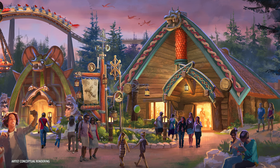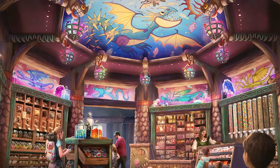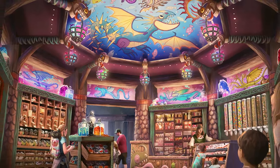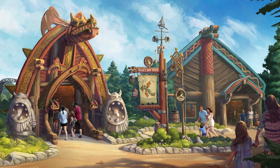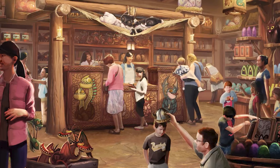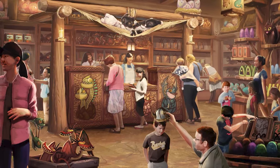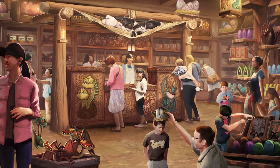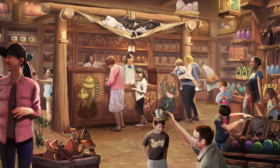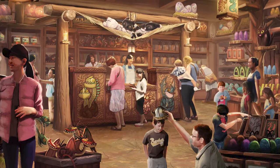On top of food, we got announcements on some of the gift shops in this land. There's Viking Traders: How to Treat Your Dragon, which looks like a candy store with bright colorful murals. Hiccup's Workshop is probably tied to one of the major attractions. And Toothless's Treasures, which looks like it'll have Night Furies and Light Furies above the register — maybe dragon-themed items and plushies, possibly even a dragon adoption ceremony similar to the Pygmy Puffs in the Wizarding World.